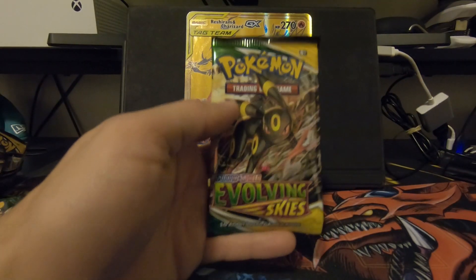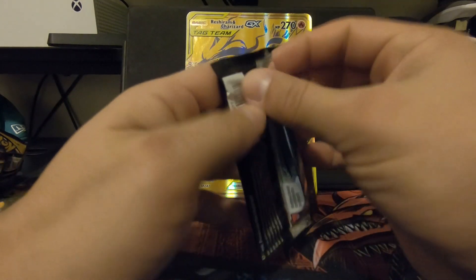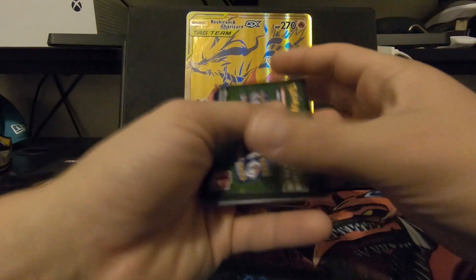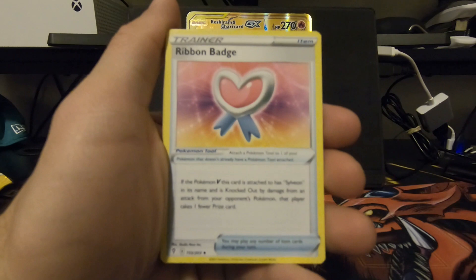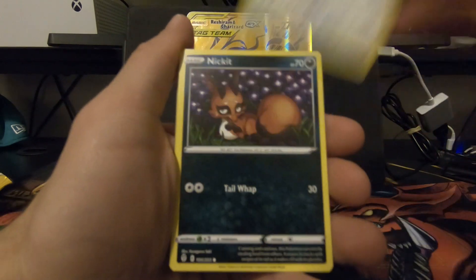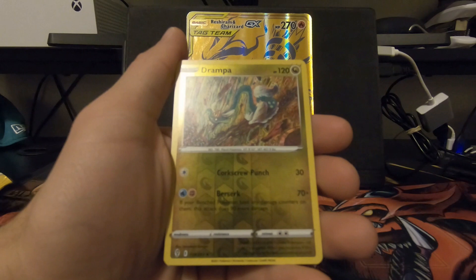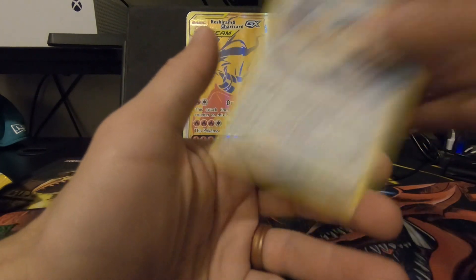Alright, next one is Evolving Skies with Umbreon. We got a Water Energy to start it off. Ribbon Badge. Fluffy. Braviary — awesome. A Nickit. Bergmite. Carvana. Emolga. Slakoth. A Reverse Holo Drampa — awesome, nice. And a Stoutland. Awesome.